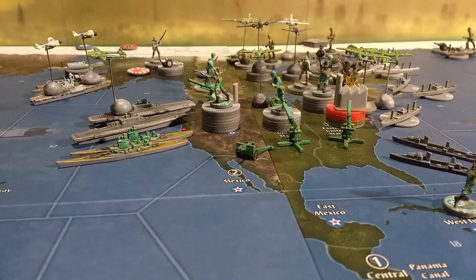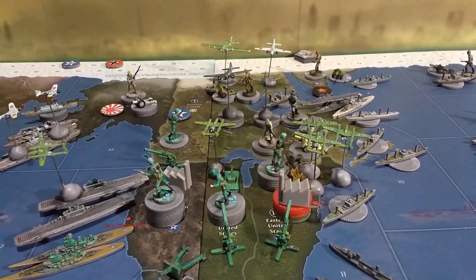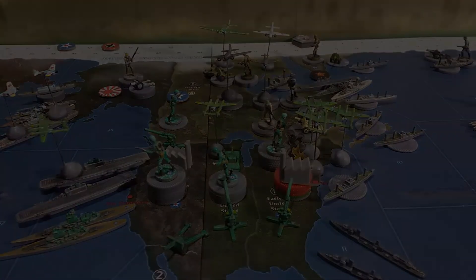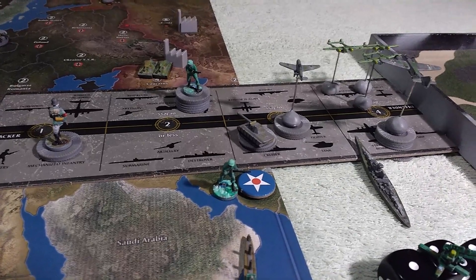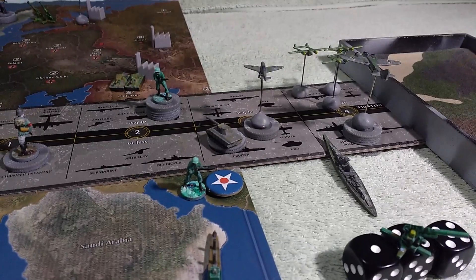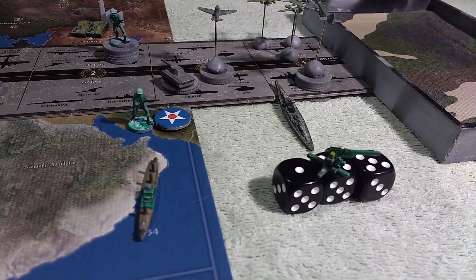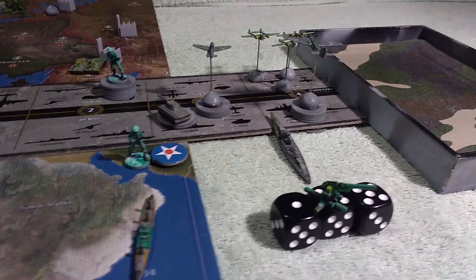We're going to be loading the German units in for the next wave. Let's keep our fingers crossed for America's sake. The battle board is set up for Germany's attack on eastern United States. They have five German bombers, four German fighters, three German tanks, and bombardment from their big battleship. There will be some anti-aircraft fire going on first by the Americans — we think the AA gun will be a sacrificial piece this time, since a further German air wave is coming.